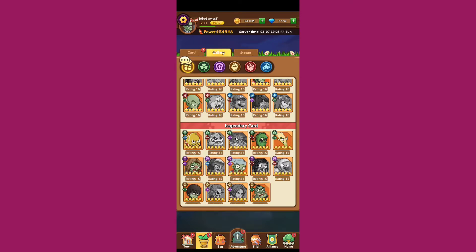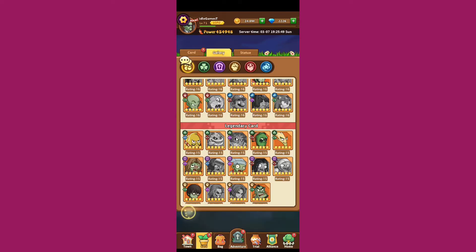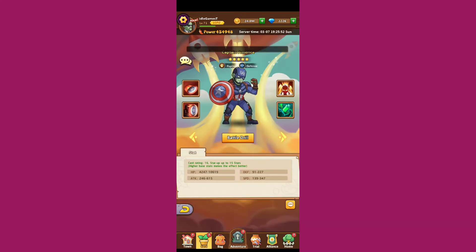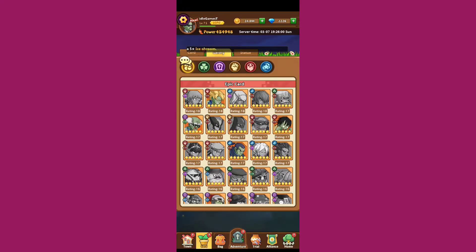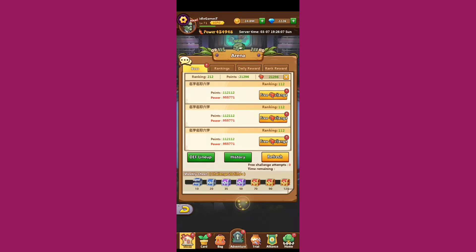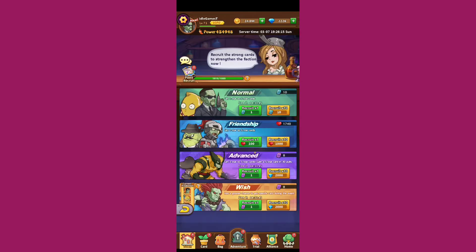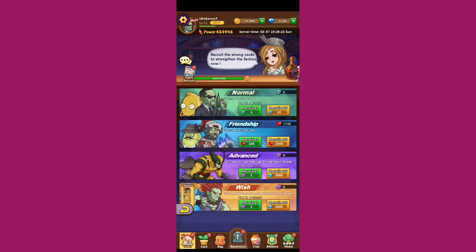This is a quarterback zombie. And Harry Potter — as a zombie, come on. Captain America is here too. My best hero is Kakarot, basically Son Goku. Let's jump into the town — you'll have PvP where you can fight different players to collect lots of rewards, but you need a really strong team. There's also a bar where you can recruit different heroes.